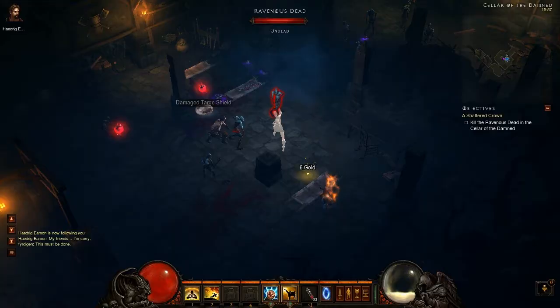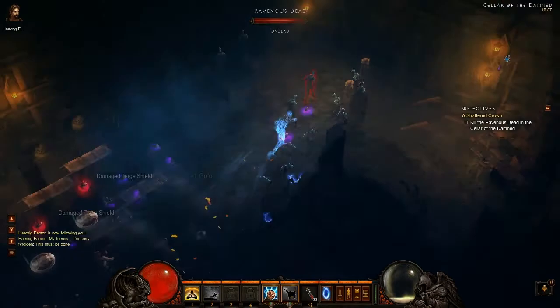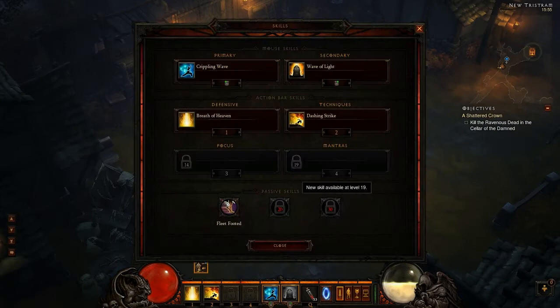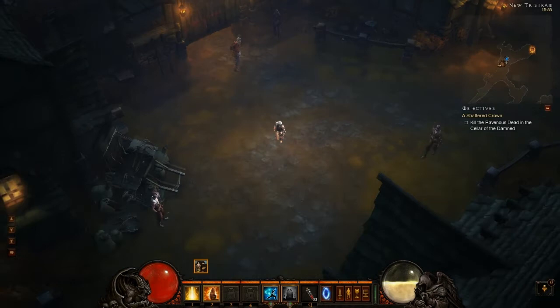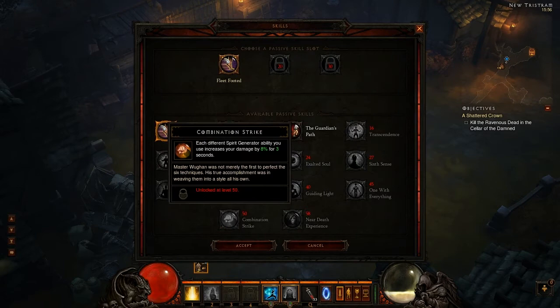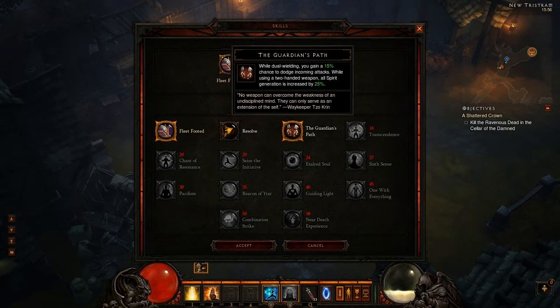The next ability is Dashing Strike. It's a mobility skill that allows you to rush towards the enemy you're hovering your mouse over, and it's great for getting around or escaping nasty situations. The ability after that is called Exploding Palm — you click it on a monster or minion, and if that target dies from it, they explode as well.